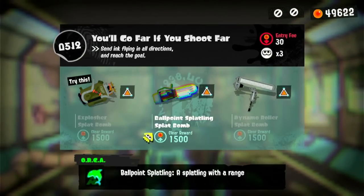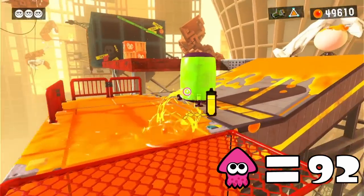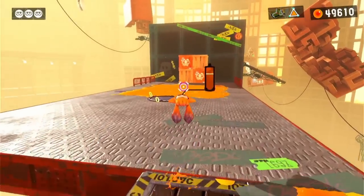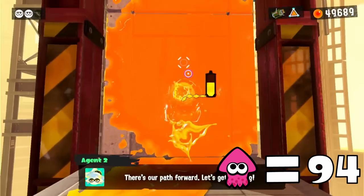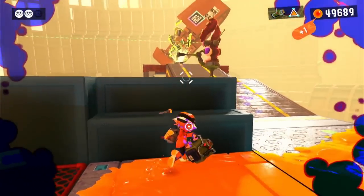'You'll Go Far If You Ink Far' was our next level, and we had to climb up a wall at the very start. We also have to bring this Explosher around this entire level, which means we aren't going to have a very fun time conserving our ink. Another wall has approached us, and another wall was caught walking towards our path, and one final wall for the road, bringing us to four squids required to complete this level.